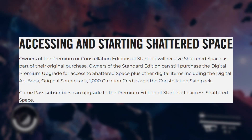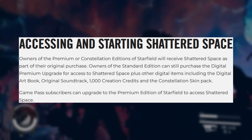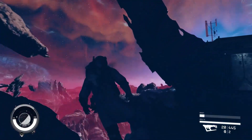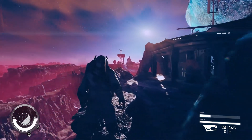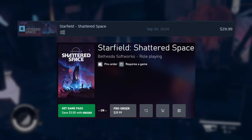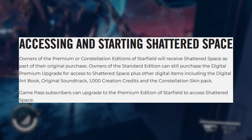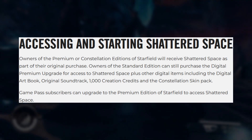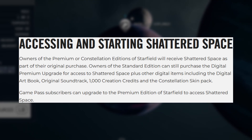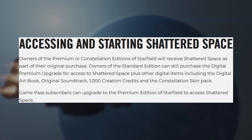Next up is accessibility. For anyone that's purchased the premium edition, you will have immediate access to Shattered Space. However, if you only have the standard edition or play on Game Pass, you have two options: purchase the standalone DLC for $30 or the premium edition upgrade for $35. The premium upgrade will give you an additional digital art book, soundtrack, Constellation skin pack, and 1000 credits to use in the creation store.